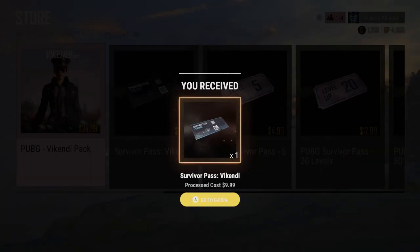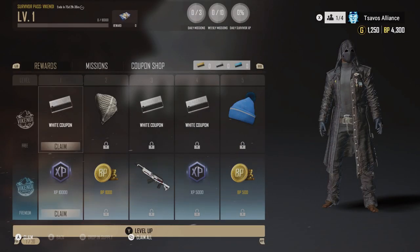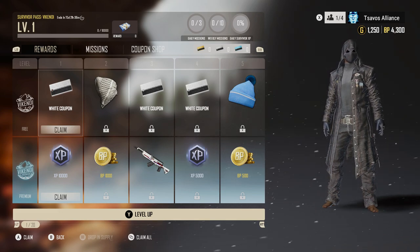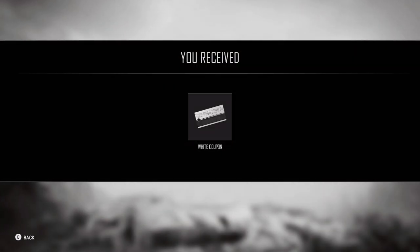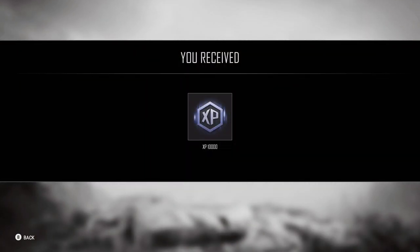Quick screenshot on the Xbox One. Go to G-Coin. There are 100 levels with this pass. For everything you unlock, you've got to claim it in the pass. Not quite sure what this coupon is for — claim required 10,000 XP.